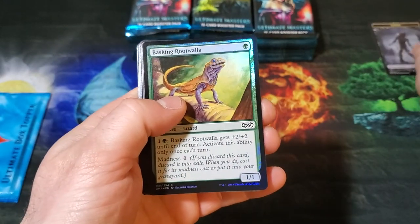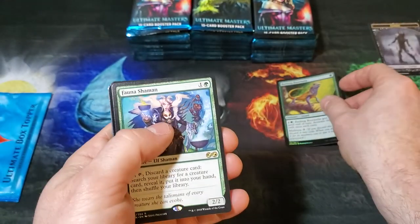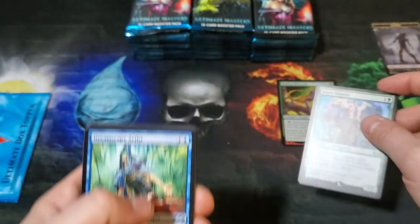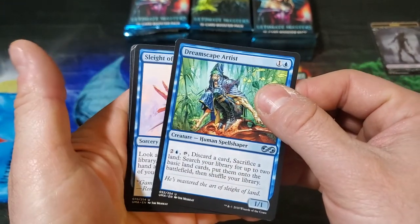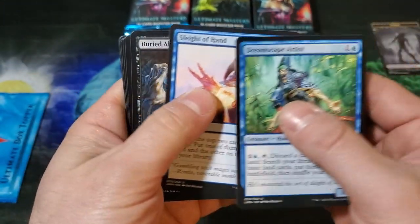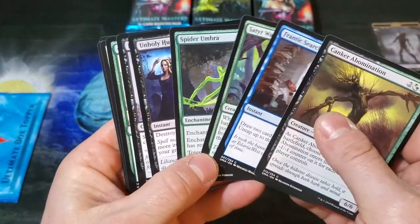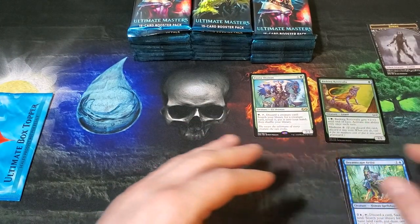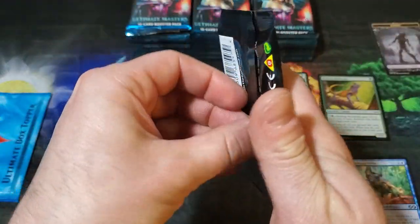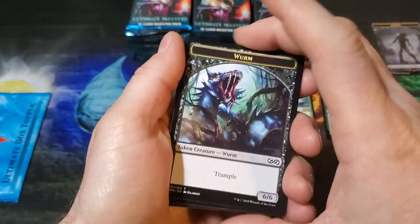All right, let's get it started! Toki foil. Root Walla. Okay, Fauna Shaman — our first rare is a Fauna Shaman, cool. Got Dreamscape Artist, Sleight of Hand, Bird Alive — some seriously good uncommons. Frantic Search as well. So many good cards in this set whether it's uncommons, commons, rares, or mythic rares — definitely one of my favorites, it's Ultimate Masters.